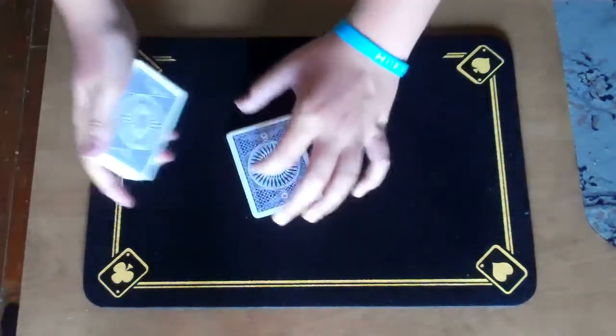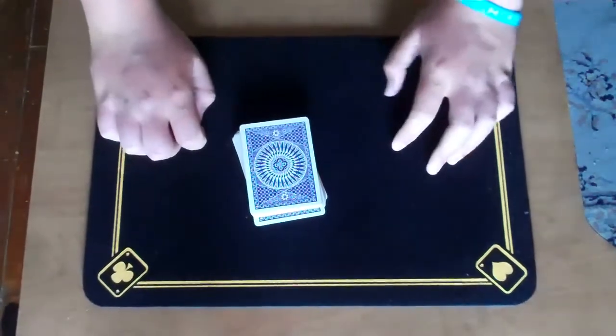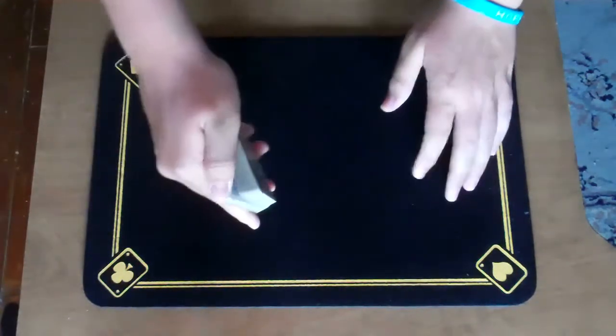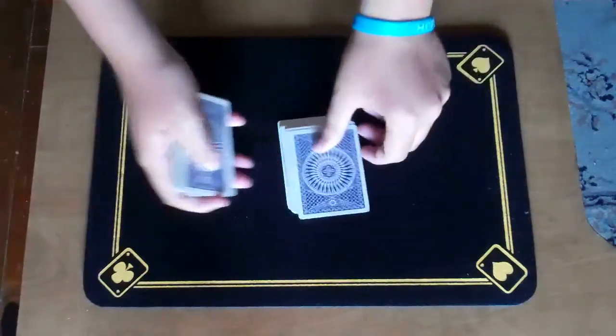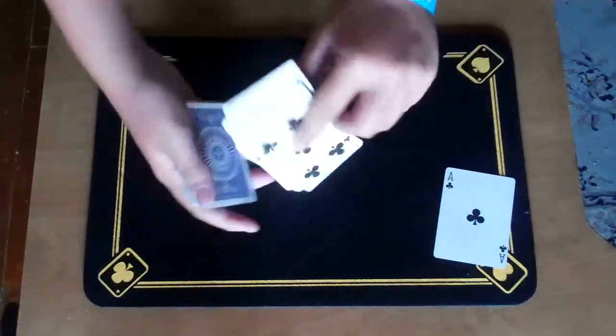Now, what we're going to do here is find each and every one of the aces, but we're going to do it in a slightly special way. I'm going to do it using only one hand. I do it all by feel, and I can feel the first ace is 23 cards down from the top, right there. Let's see if I was right. What do you know — first ace, the ace of clubs.